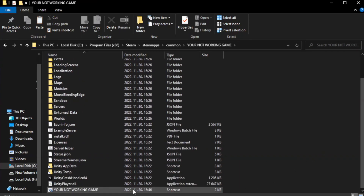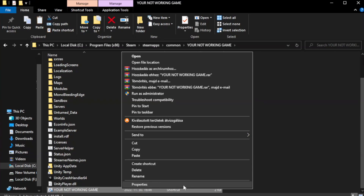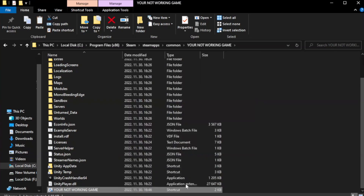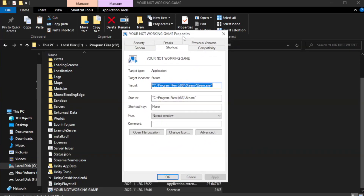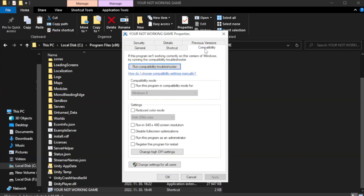Right-click your not-working game application and click Properties. Click the Compatibility tab. Check Run this program in compatibility mode.